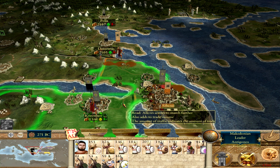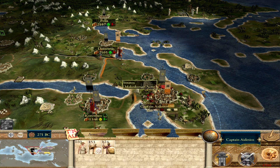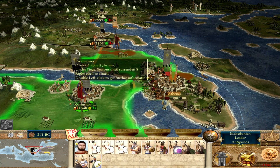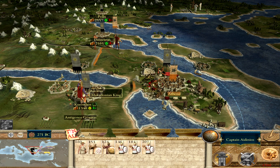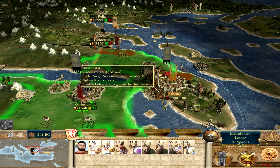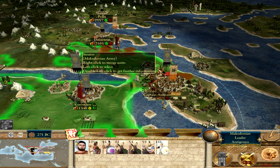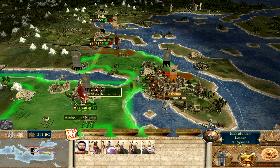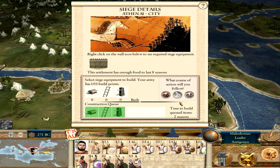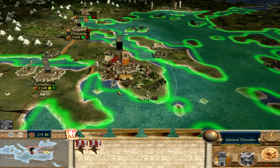I'm going to do my usual thing and position all the units in the way I like them, with the lighter troops up front followed by the heavier units. These are phalangites as well, and then we have hoplites and then all the rest are welcome. Athens has thus been besieged. I'm going to bring my navy around as well.